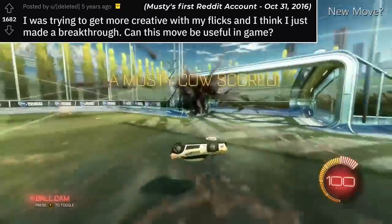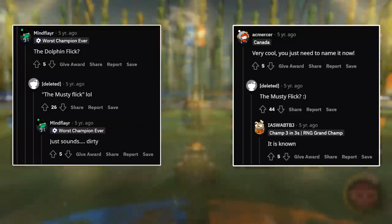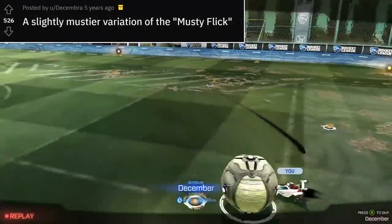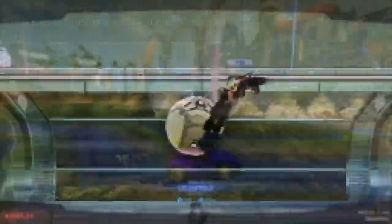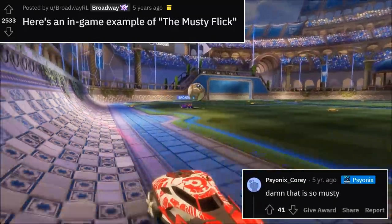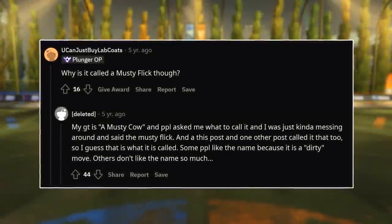Someone commented to say it should be called a Dolphin Flick, but Musty's reply got a lot of upvotes. It was part of his gamertag, but it was also short and, as a commenter noted, it sounded dirty. What happened next is probably one of the most important things that helped legitimize both the flick and his name: within 12 hours, two higher-ranked players posted clips to Reddit pulling off the move and both used the Musty Flick name in their posts. Even Cory from Psyonix was impressed enough to comment on one of the clips. A low-ranked kid can't force people to use a specific name, but if the community accepts it independently, that's when names have a chance to stick.